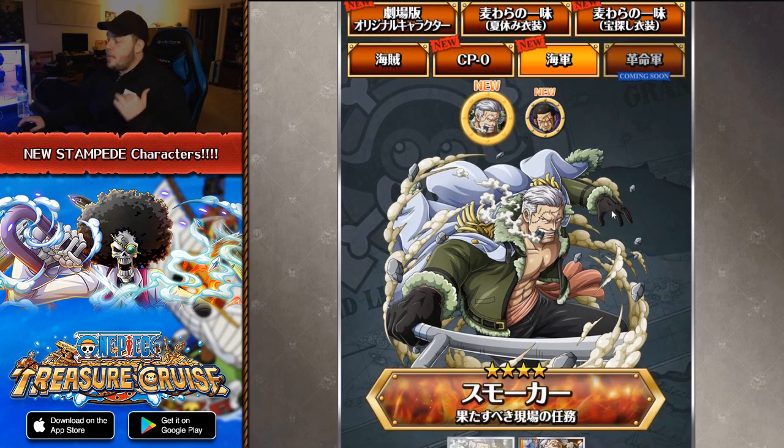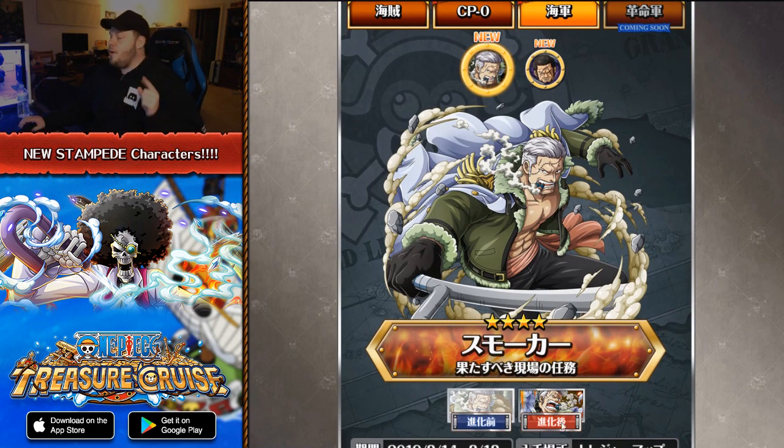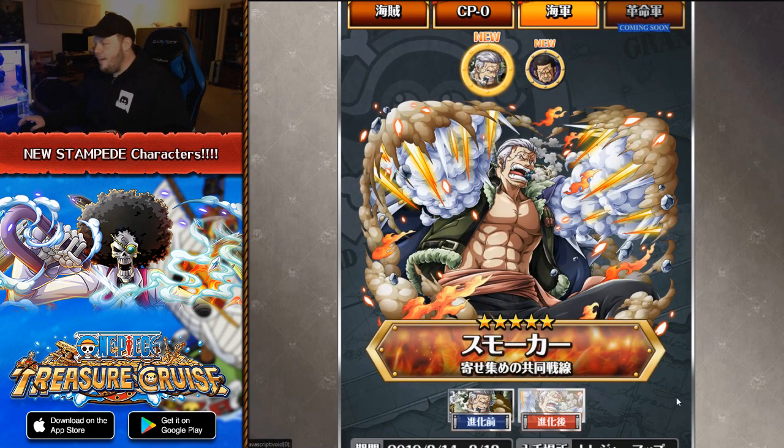We can see there is a brand new Smoker character. For those of you who don't know, it is going to be the Treasure Map character, which I did call, and I'm really happy I was able to get that one correct. So this is the brand new Treasure Map arriving on One Piece Treasure Cruise Japan — Treasure Map Smoker.